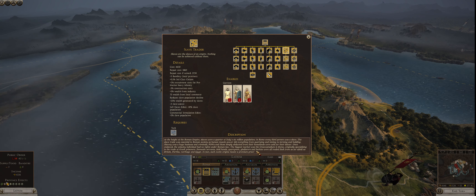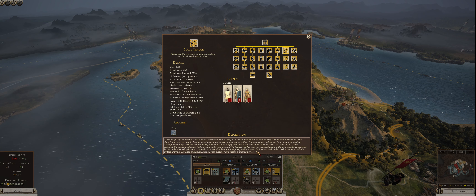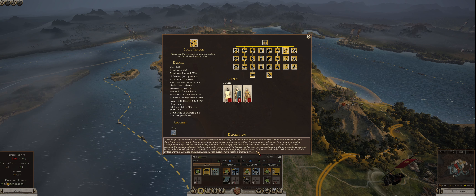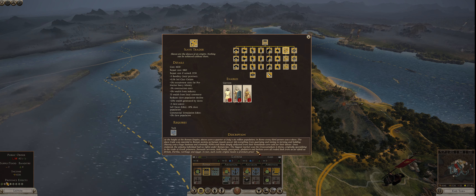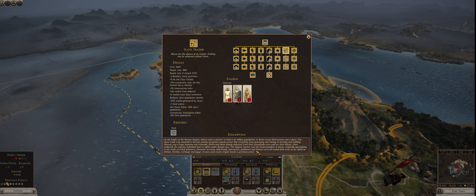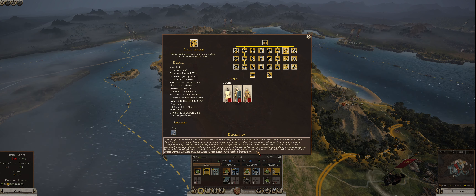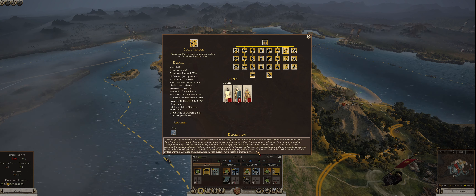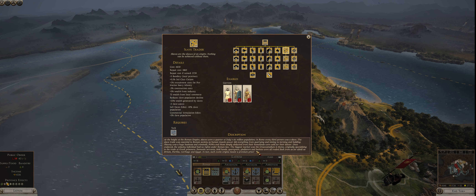Gladiators were slaves — likely prisoners of war with fighting ability who were trained to fight for the plebs and patricians as spectacle. Sex slaves were also a part of society. And as the empire grew, peoples from Britain, Parthia, Carthage, and Egypt — when brought to Latium — were different: different hair colors, different skin tones, different builds. In 277 BCE you don't have videos or pictures, so a pleb spending his entire life in Rome would never see a Britannian, Parthian, Carthaginian, or Egyptian unless they were brought to Italy.